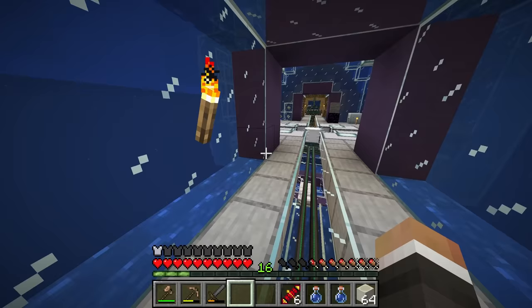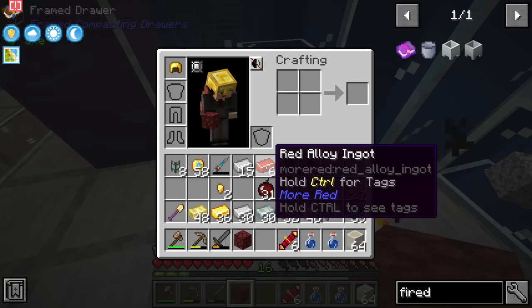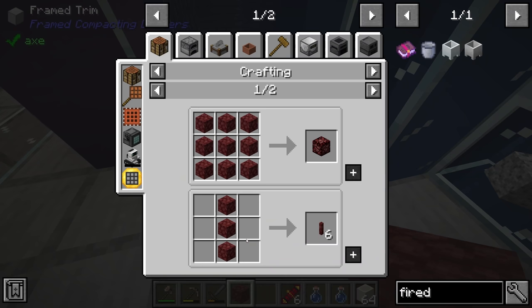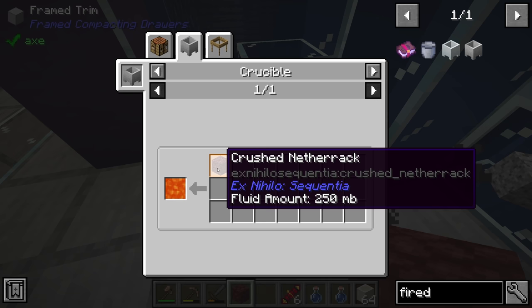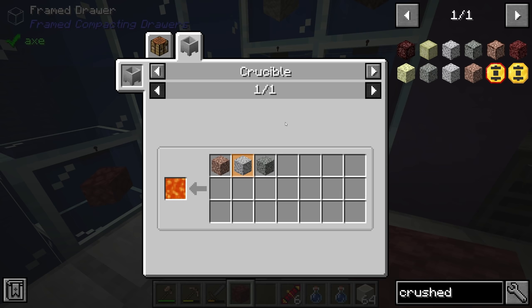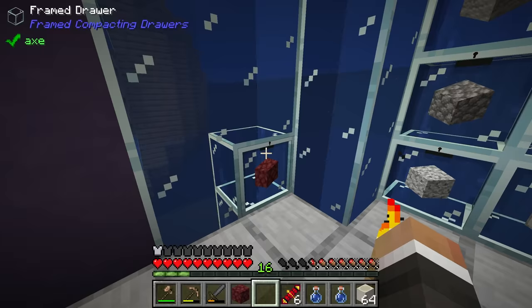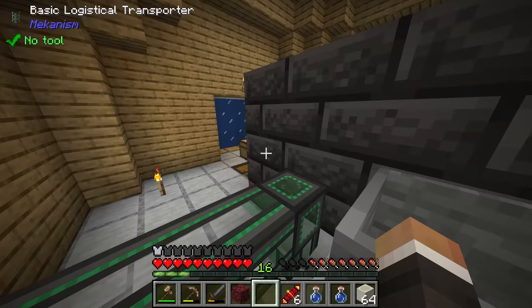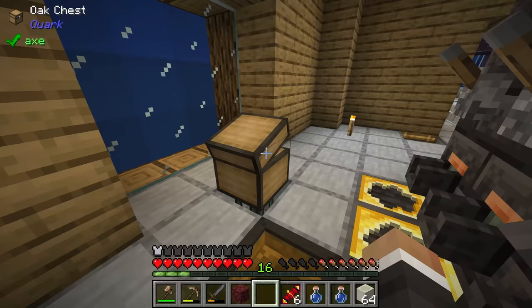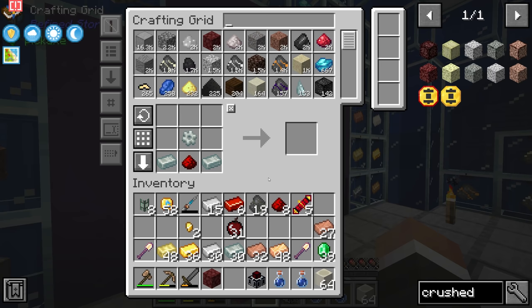In the last stream we began automating netherrack production, so instead of relying on diorite, andesite, and granite, we can now take the netherrack, crush it into crushed netherrack, and use that to make lava. Crushed netherrack produces 250 millibuckets per block, whereas granite, diorite, and andesite only produced 100 millibuckets — so we get 2.5 times as much lava. Combined with using uranium blocks under the crucibles instead of lava, we can also make it twice as fast.